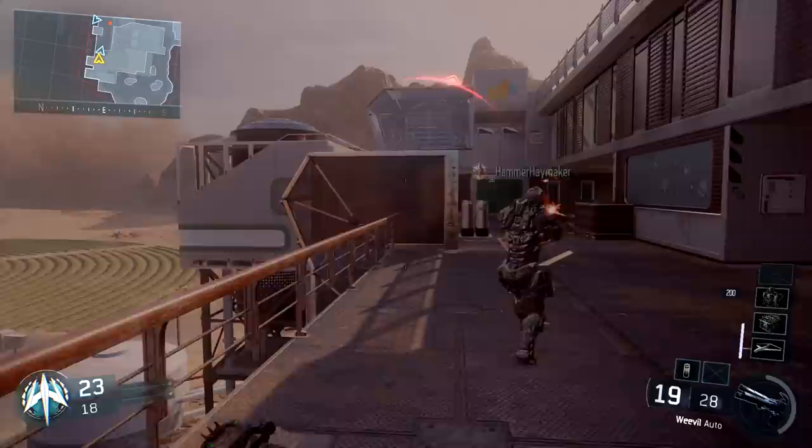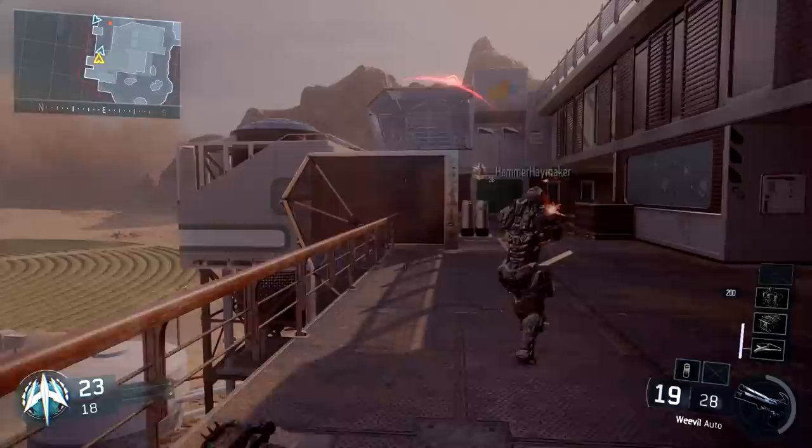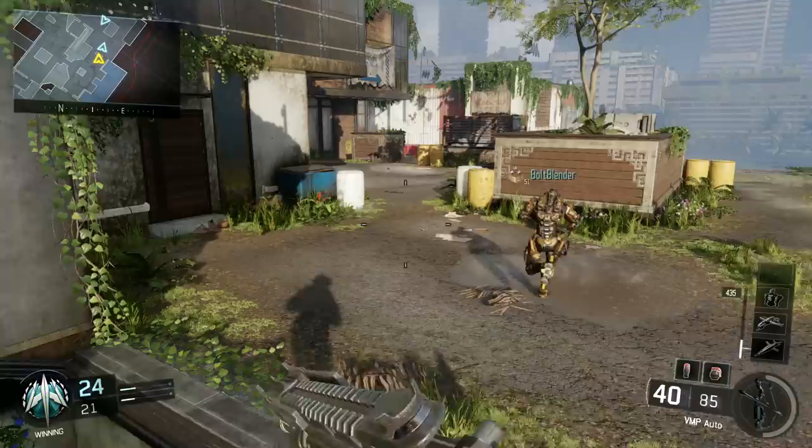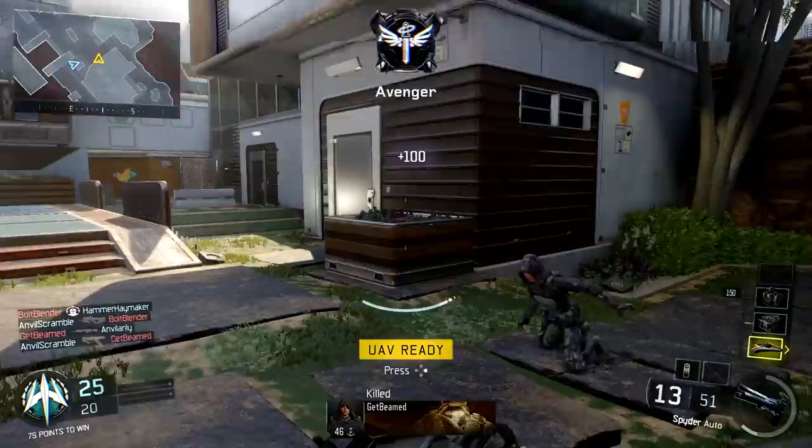Next up we have the power slide. While sprinting, press the crouch button to execute a power slide. While power sliding you can aim and shoot in any direction. You can cue up a power slide even while in mid-air, and you can land into a slide while turning and firing.